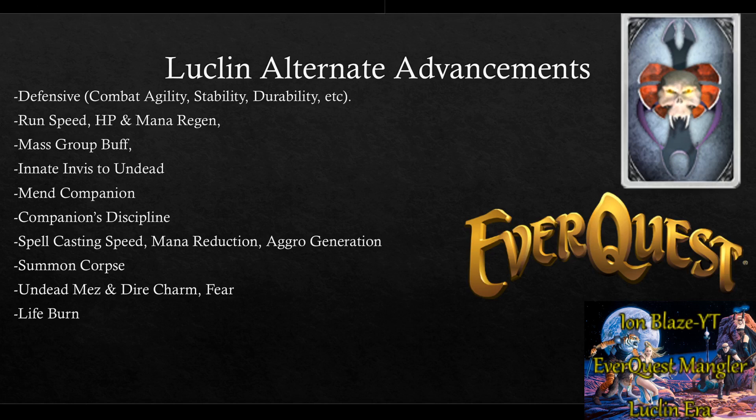There's an innate invis-to-undead ability — an instant-click IVU. Mend Companion is a short-cooldown heal for your pet. Companion Discipline is an absolute must: it gives you pet hold, so your pet only attacks a mob when you command it to. Even if you get hit, your pet won't assist you — this is great for certain zones and is a must-have on raids for any pet class. There are also AAs that reduce casting speed, mana cost, and aggro generation.